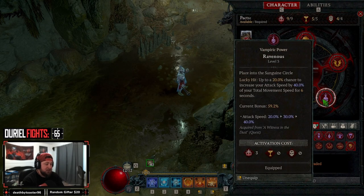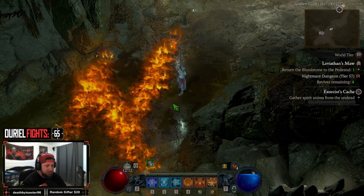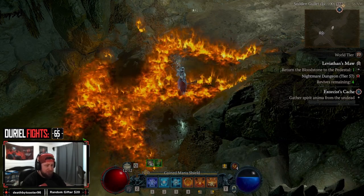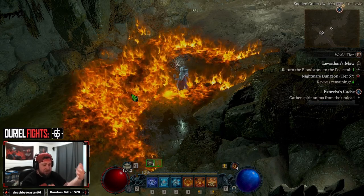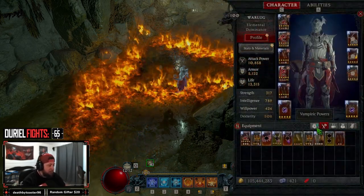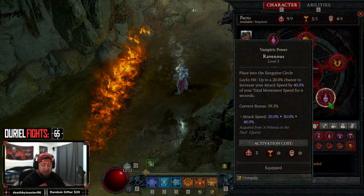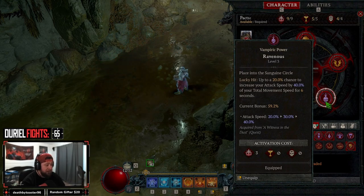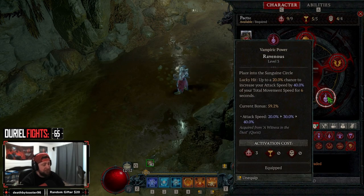Next we have Ravenous, which increases our attack speed to just drop Firewalls faster. It's not very fast to drop a Firewall in this game because of the animation, so increased attack speed from Ravenous is very, very good. Our current bonus is 60% increased attack speed on a Lucky Hit, and our Lucky Hit is 45%, so this should be pretty active all the time.